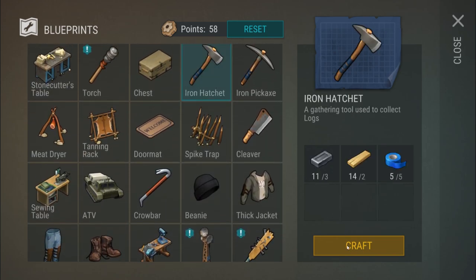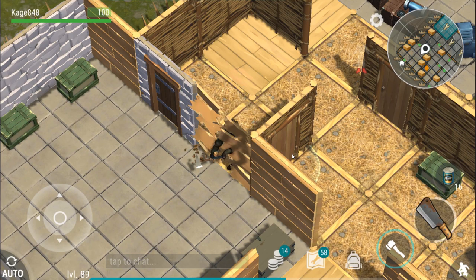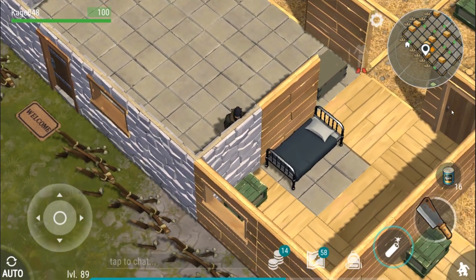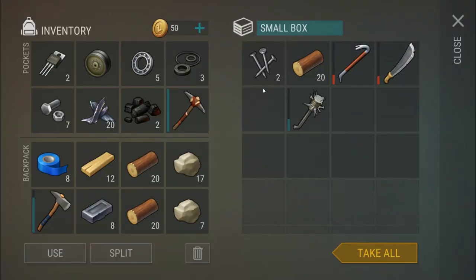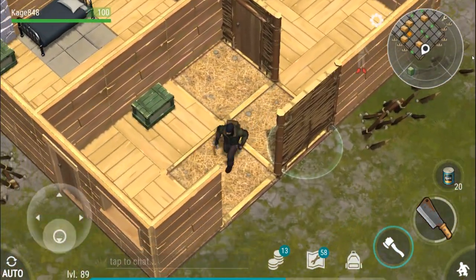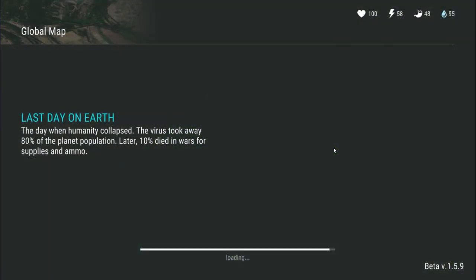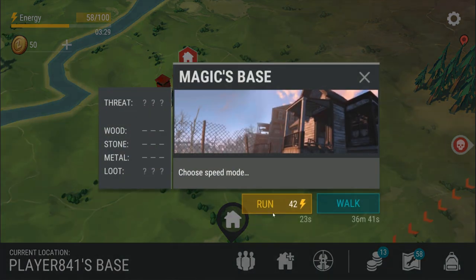Let's make our last hatchet, break into the rest of this base. This is the only base we're going to be able to break into with the hatchet but that's okay. We've got a pointless hatchet — nothing in there I care about. No more duct tape. We got some duct tape from those chests — that's going to allow me to break into one more place. We got a pistol out of it too, so that's pretty good.